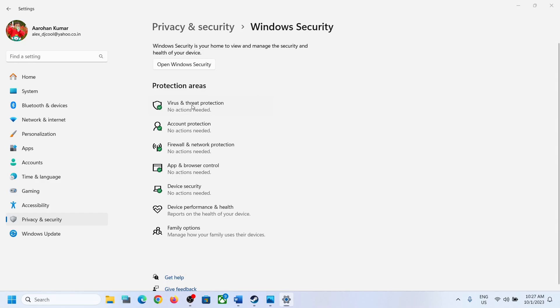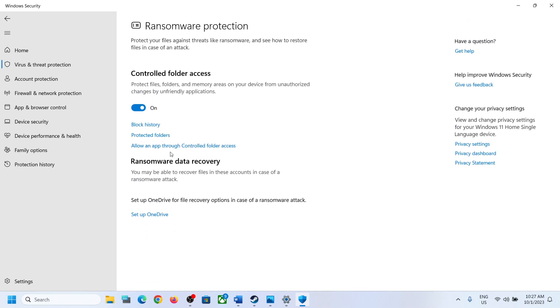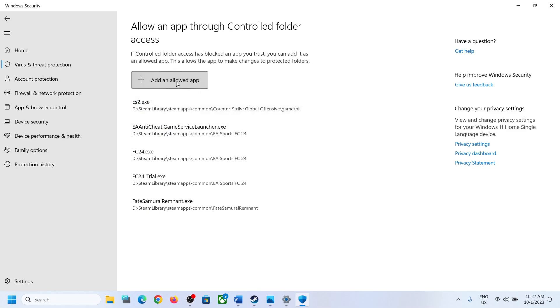Now click on Virus and Threat Protection. Scroll down to the end and you can see Manage Ransomware Protection — click on it. Now click on Allow an App Through Controlled Folder Access, then click Yes to allow, and then click on Add an Allowed App.